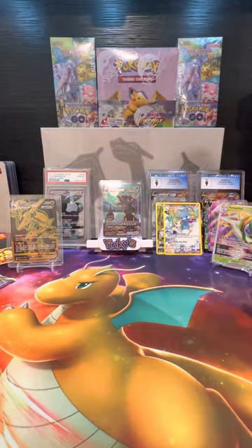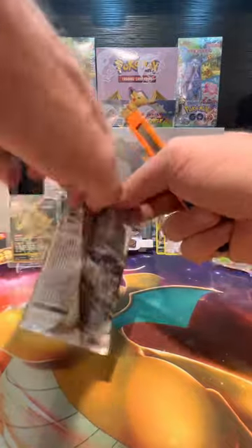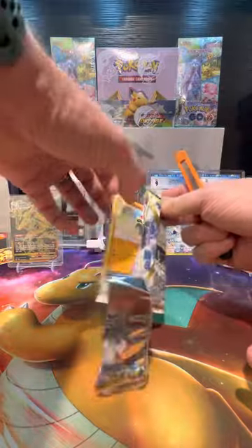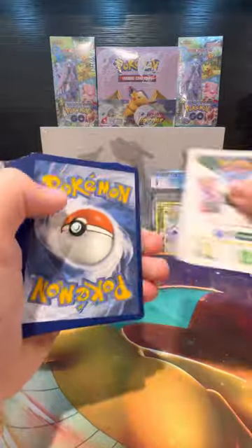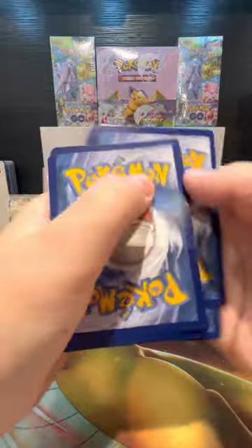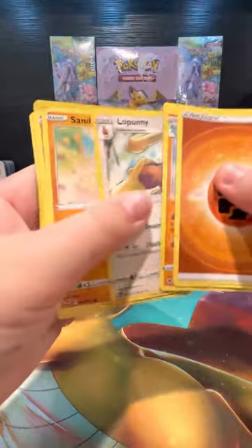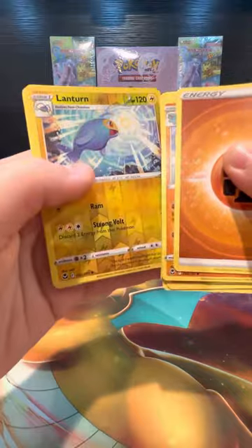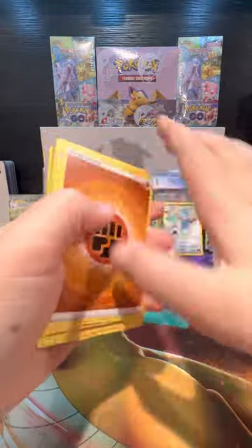Last pack magic. Here we go — bless us, Bidoof, our lord and savior of Pokemon! Please. White code card — it can still be good. Fighting energy, Donphan, Braixen, Lopunny, Sandygast, Hawlucha, Rufflet, Vulpix, Groudon, Lanturn, and another Incineroar — back to back Incineroars!